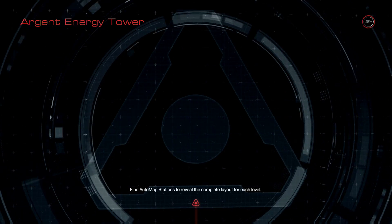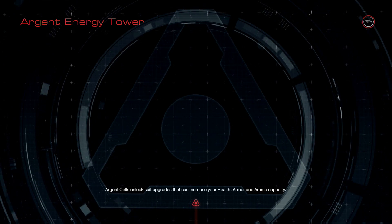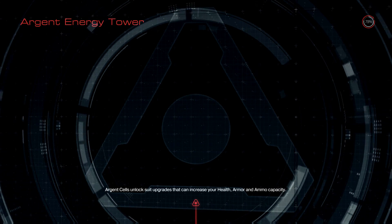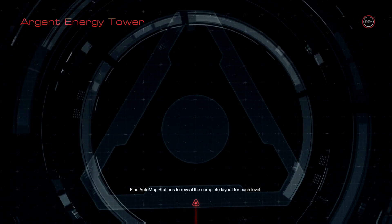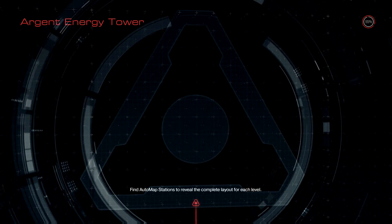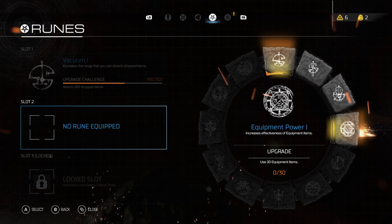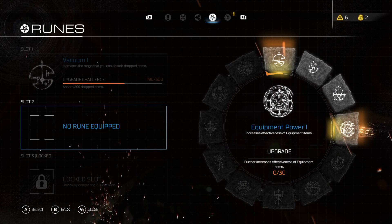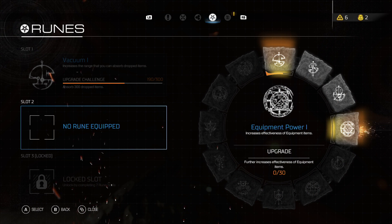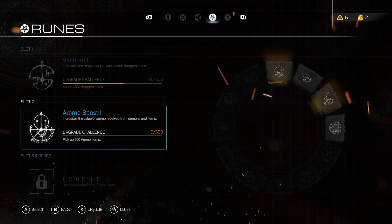Now I'm curious — have I unlocked the second slot yet? I think I need four runes just to unlock the next one, if I'm correct. Oh yes, I did it! Let's see — there's an option to increase the quick... what counts as an equipment item? Like, would grenades and chainsaws count? I don't know, I'm gonna go with the ammo boost.